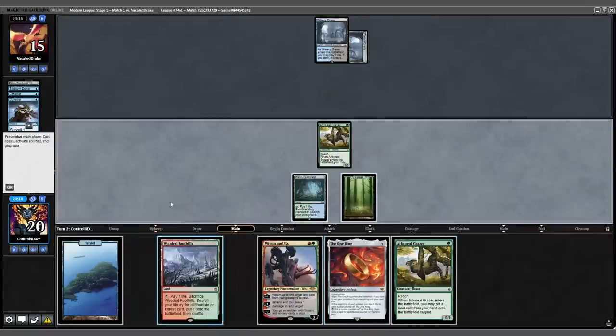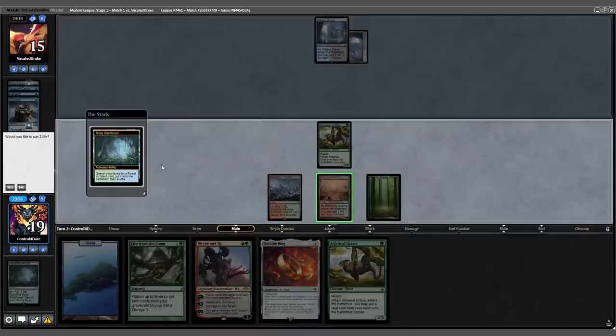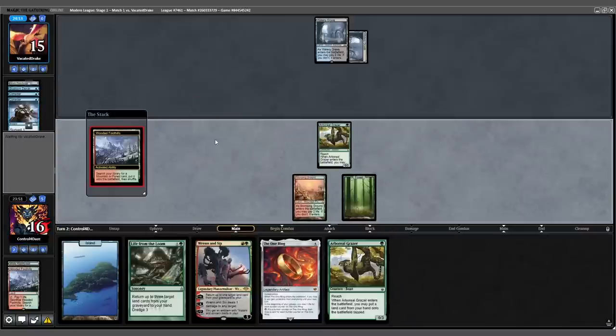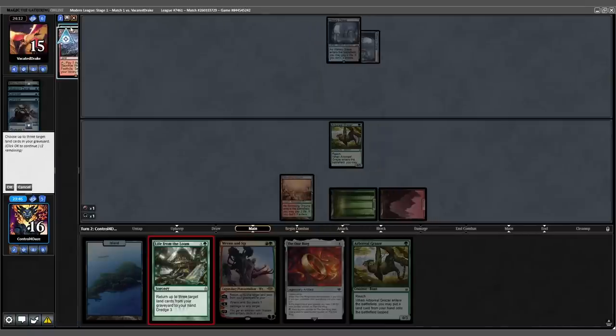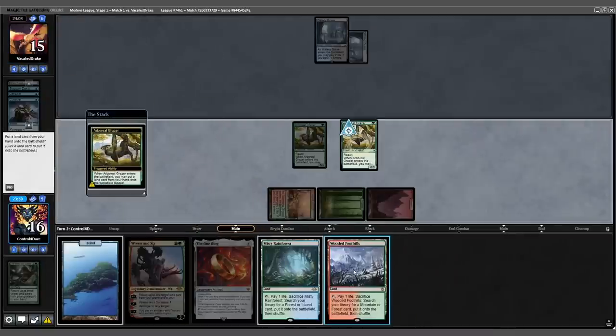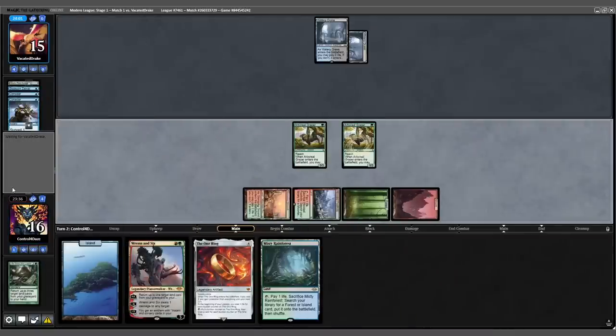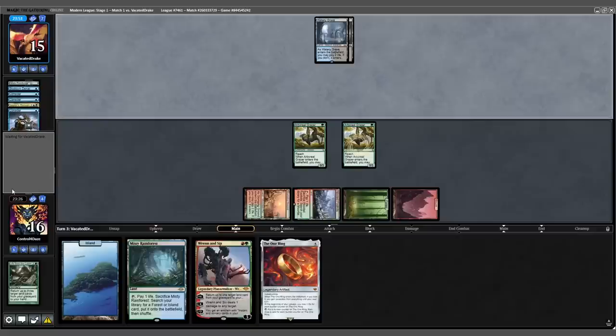We untap, drew into a Wooded Foothills, play that out, fetch with the Misty and shock in a Stomping Ground, then fetch with the Foothills to get a Basic Mountain. We cast Loam, bringing back Foothills and Misty, then cast a 2nd Grazer and put the Foothills back into play. Engine is online. Back to our opponent — they Consider again, put a card in the graveyard, untap and draw.